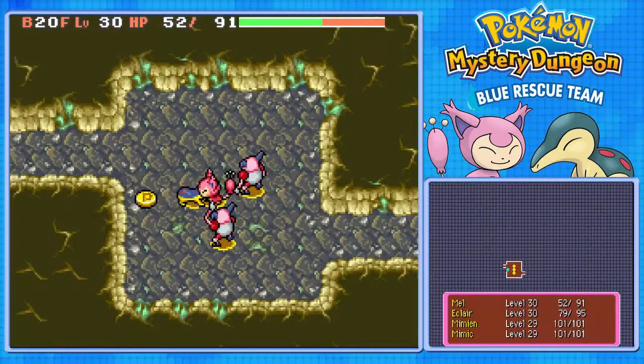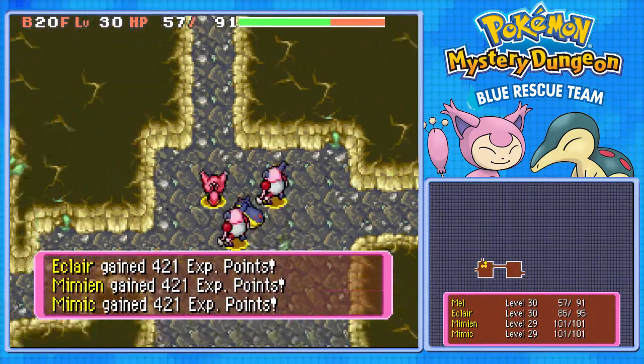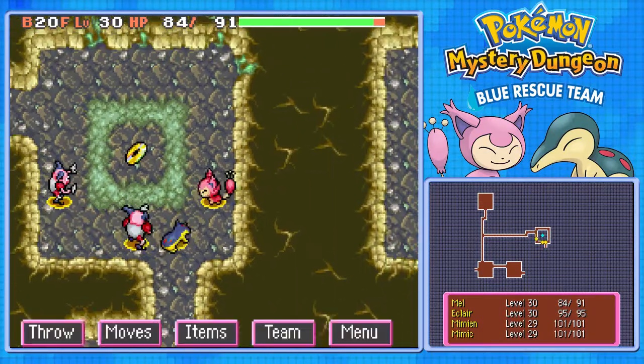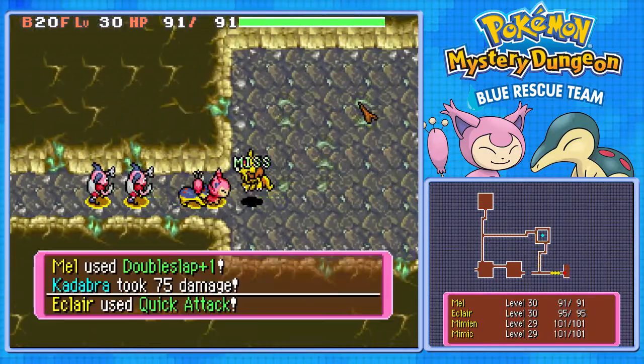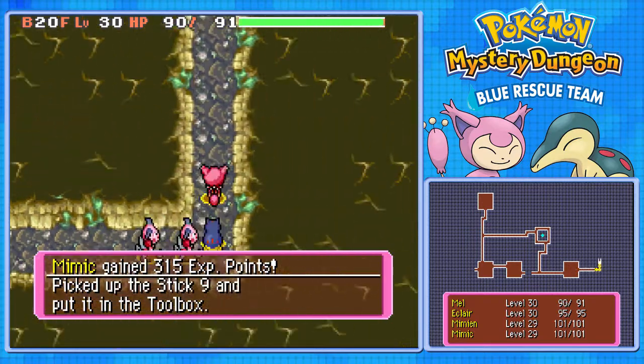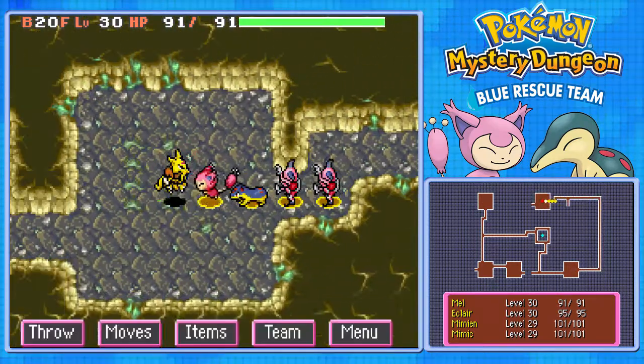Self-destruct traps are jerks. Just because it's self-destruct and it doesn't... Oh yes, another thing you can find in the Solar Cave which I didn't really bring up — you can find HMs in here. I know you can at least find the HM for Dive. I think you can also find Waterfall down here.